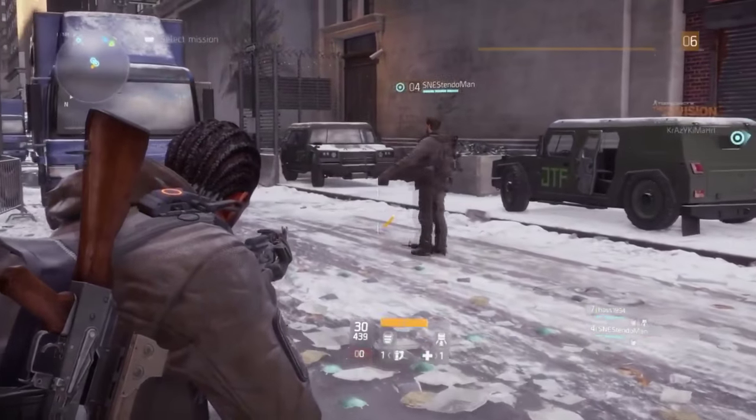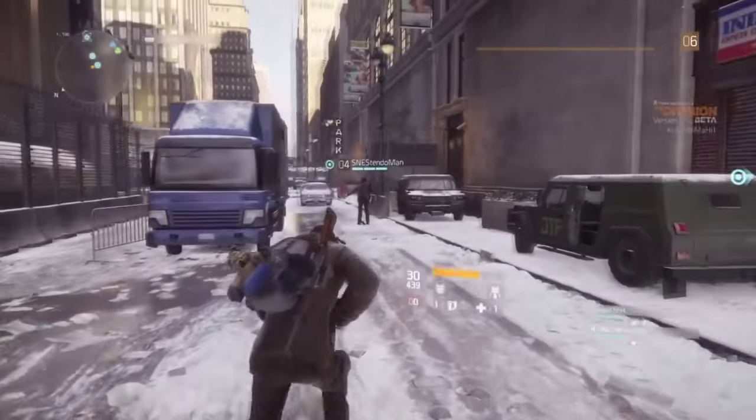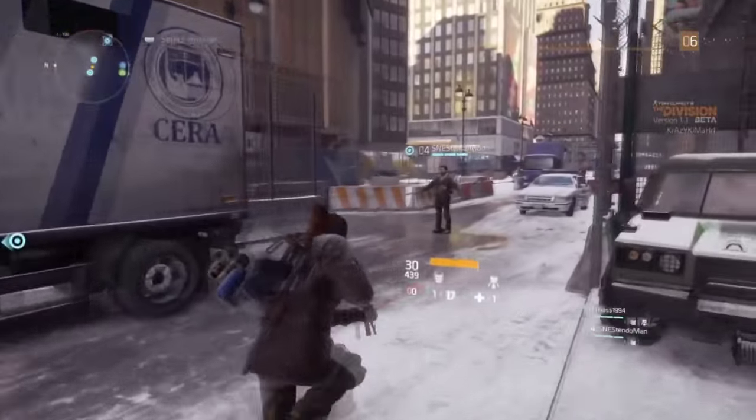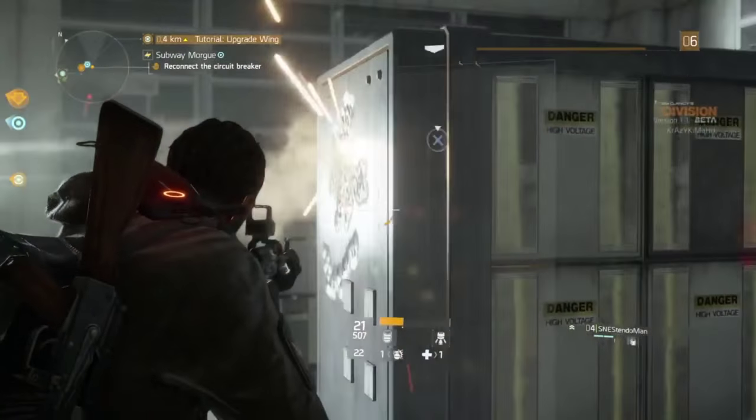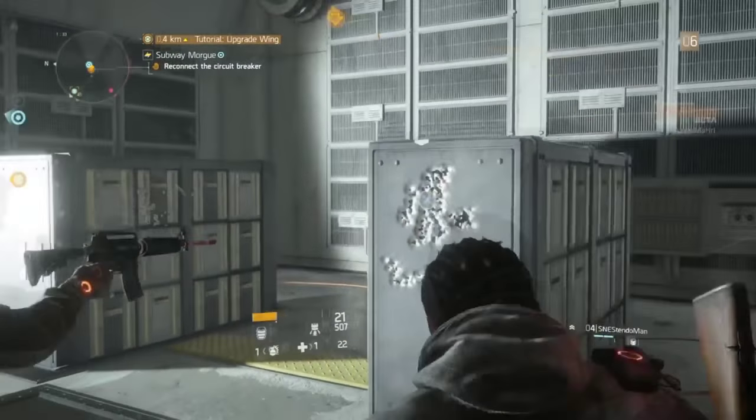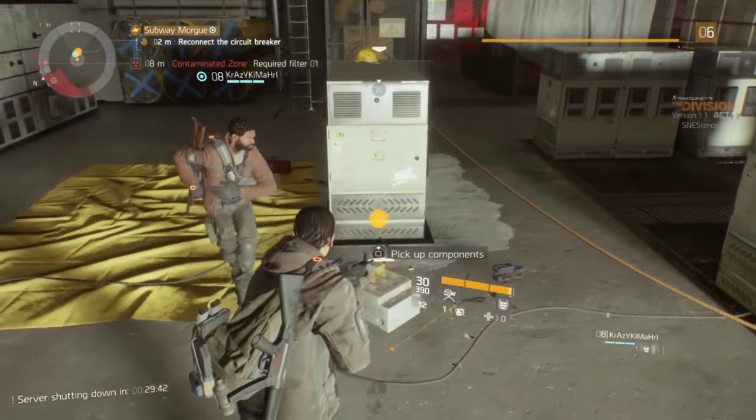Hey, what's up everybody, it's Team SNES here and today we got three awesome glitches for you. First is a Jesus pose slide, second is the one-handed weapon, and third is duplicating the container. Let's get started.